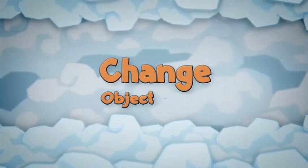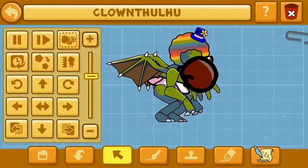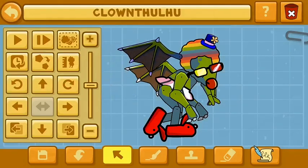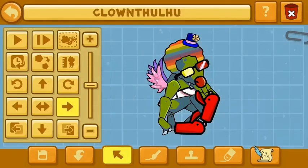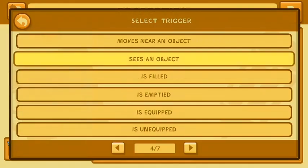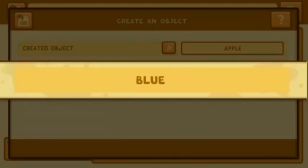What's a clown without a big red nose? Let's create one and edit the size. Who needs scaly wings when you can flutter with friendly wings? What's a party without presents? Let's set up Clownthulu to bring some surprises for the kids.